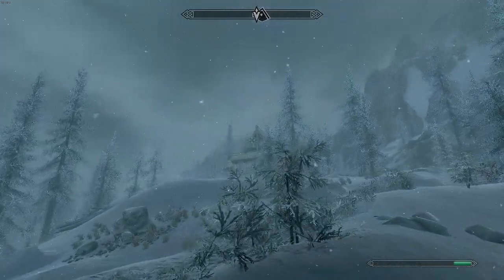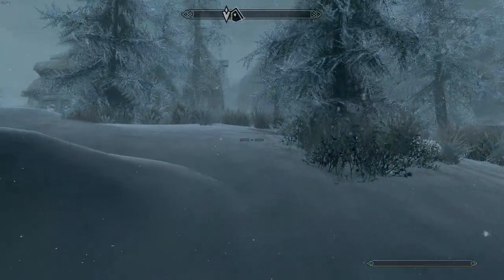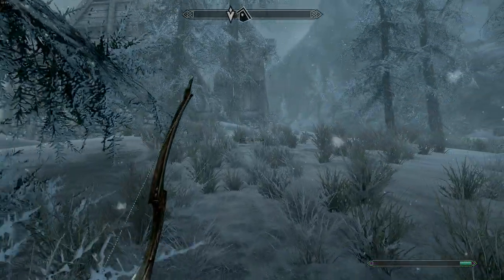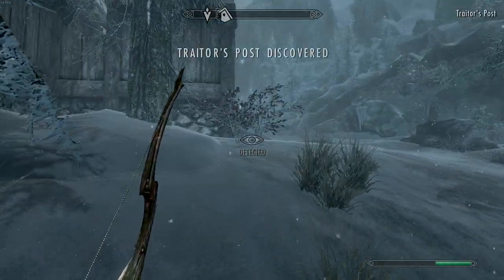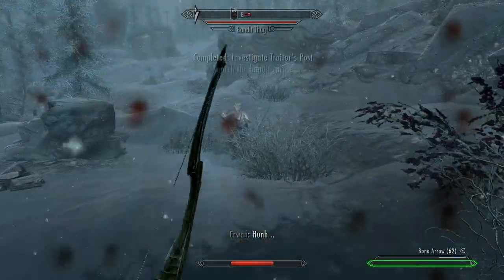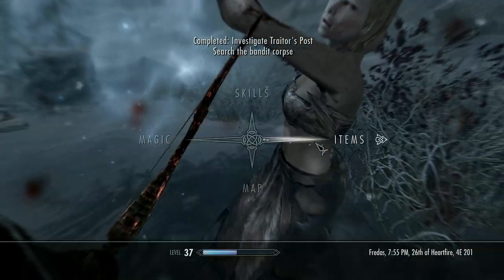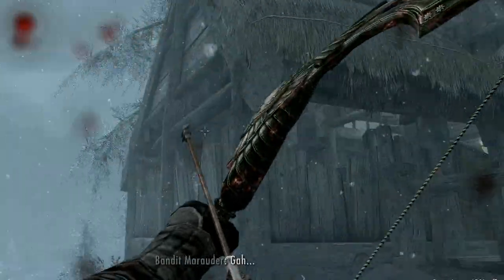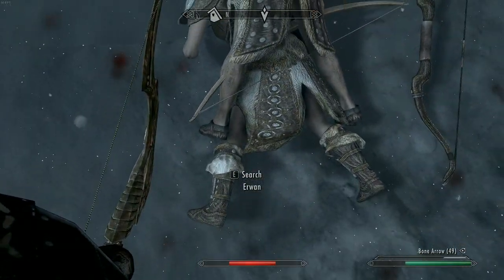This is the place right here — not too hard to get to. Just like the other place, I think it's going to be bandits, so we're going to sneak and make sure. If you are level one, obviously you're going to want to be as careful as you possibly can. Got Erwin — bandit thug. All the blips are gone, let's search Erwin.